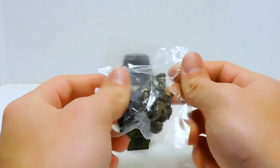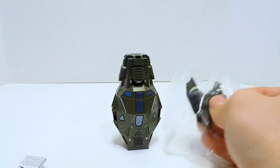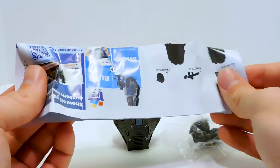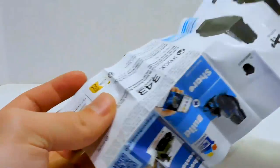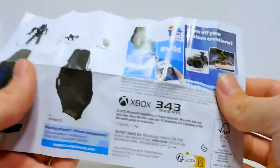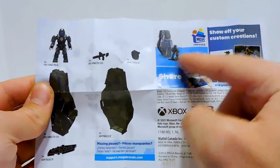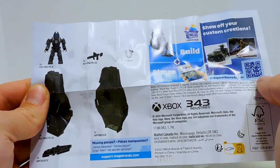So we have Rookie in here — he's pre-built — and then we have some instructions. We'll take a look at these real quickly and then we'll jump in. It's a little confusing at first because that's Romeo right there — that's one of the other pods.